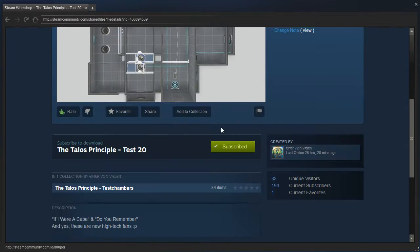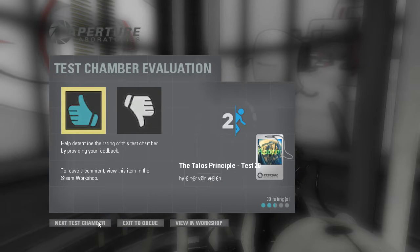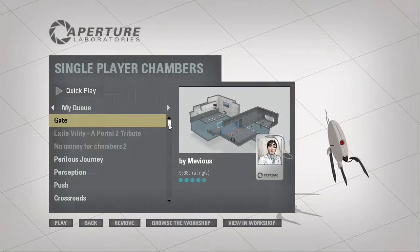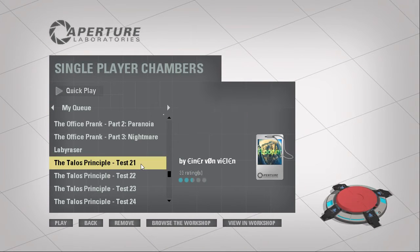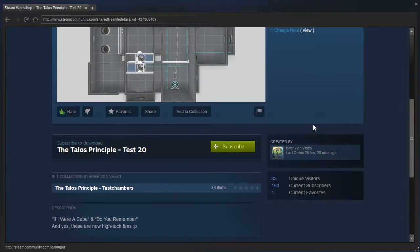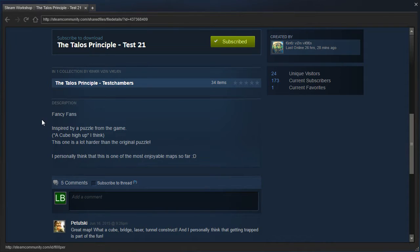Let's view it in workshop and remove it from my queue. Next test chamber — again it doesn't work, and I've even restarted my game, I'm not sure what the issue is with that. Here we go. Fancy fans, inspired by a puzzle from the game — a cube high up, I think. This one's a lot harder than the original puzzle. I personally think this is one of the most enjoyable maps so far. Alright, let's check it out.